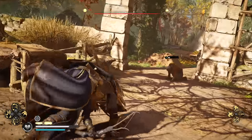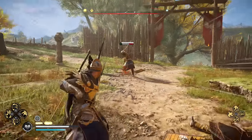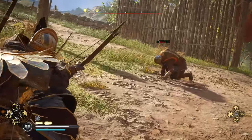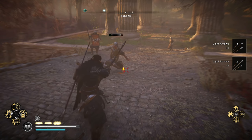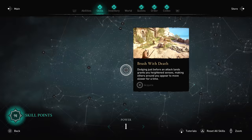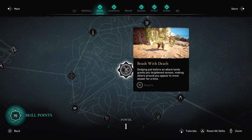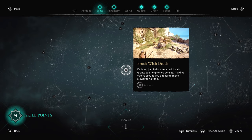If you aim well and hit enemies in the glowing orange weak spots on them, this is one of the easiest ways to put them into that stun. There is another way to achieve slow-mo with a bow to line up these shots easier — not requiring an active ability — and if you instead unlock the Brush With Death skill just to the west in the skill tree, this allows for yet another way to achieve slow-mo aiming.